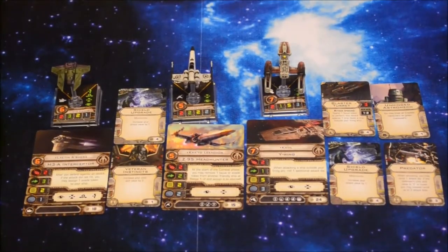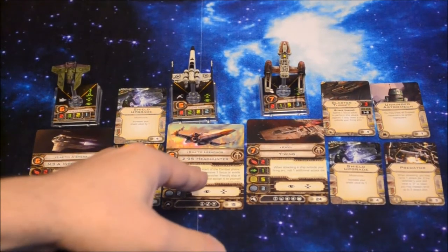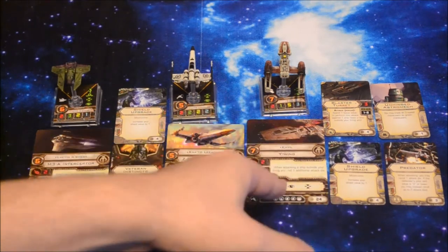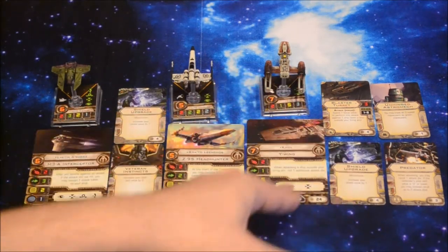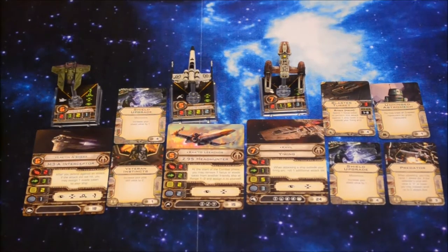As far as Vinnie's fleet is concerned, he has the M3-A Interceptor Leighton Ashera. Then you've got the Z95 Kato Lechos with the Shield Upgrade and Veteran Instincts. And then finally you've got Cavill in a Y-Wing with Blaster Turret, Unhinged Astromech, Shield Upgrade, and Predator. All of that comes to 74 points.